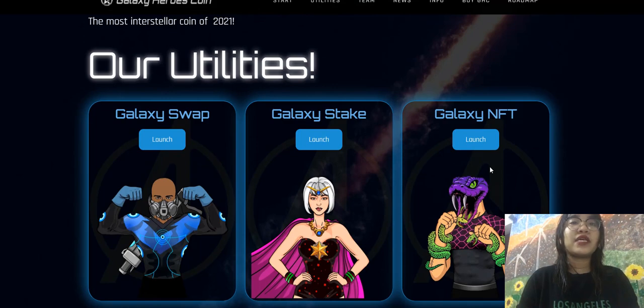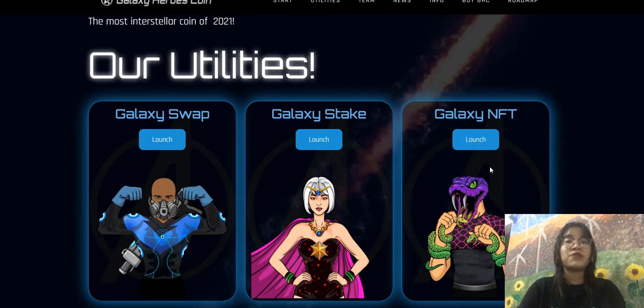allowing players to buy, trade, and sell skills, weapons, pets, and more with real money. Galaxy Hero Coins is here as a leading NFT platform that will provide the best blockchain configuration and transactions to deal with any aspects related to the virtual world.